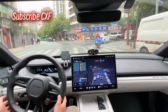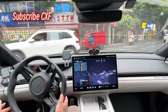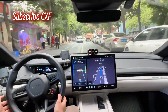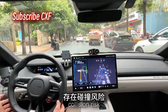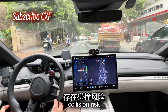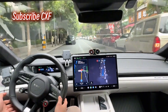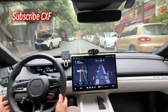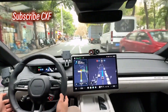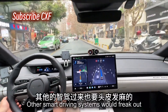Check out this scene. This right turn is wild — this road is crazy. Check it out. Brake now — collision risk. First time it braked. Brake now — collision risk. It was merging and a car came the other way. Not super smooth here, but mostly good. This road used to be impossible. Other smart driving systems would freak out.